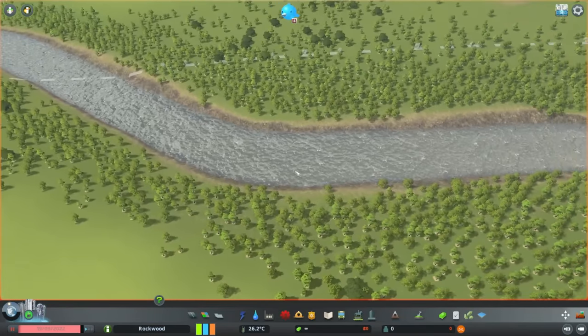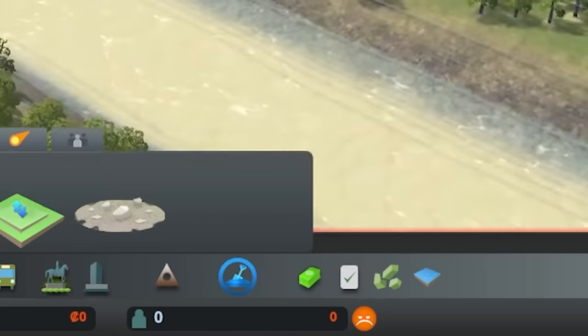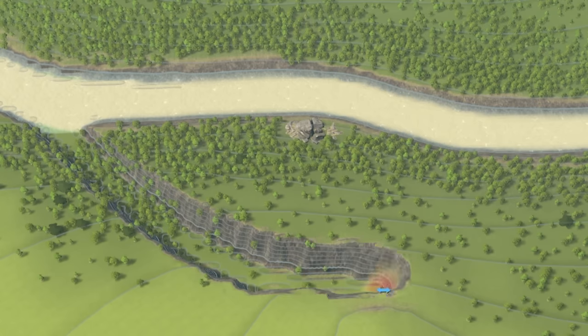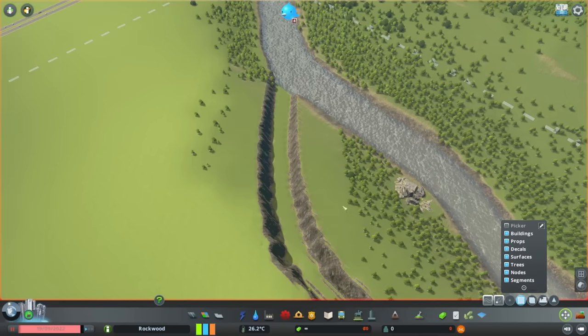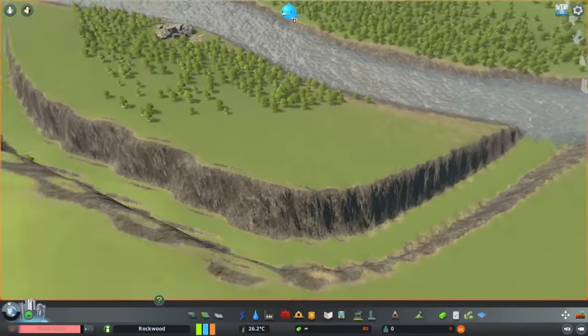I'm going to pause the game and come down to the landscaping tools. We're going to take a little offshoot away from here — come along here, straight down, and then cut back in. I'm then going to offend some tree lovers, so apologies if you like trees. We know that water is going to flow down here and go all the way around.